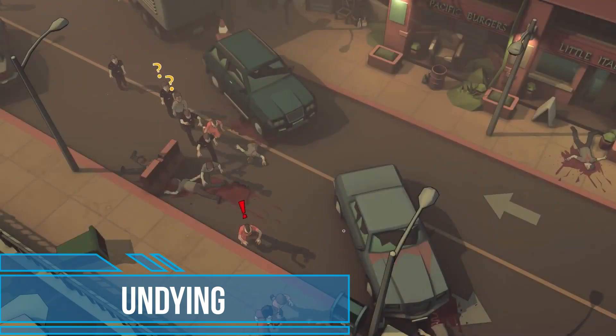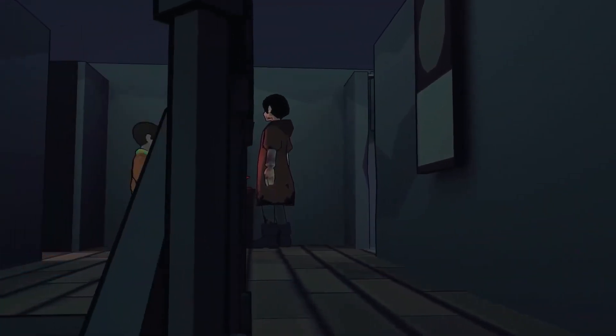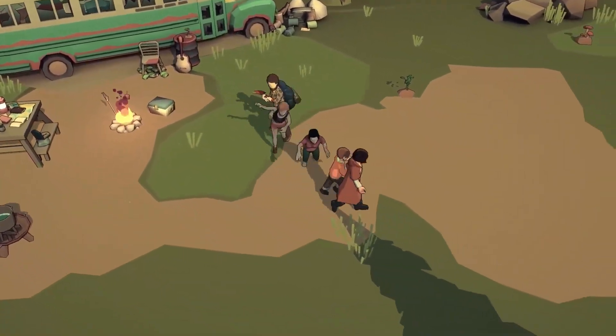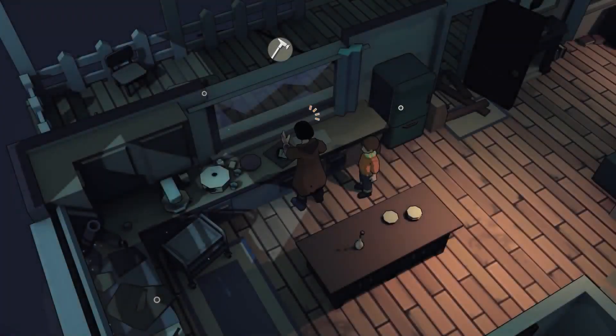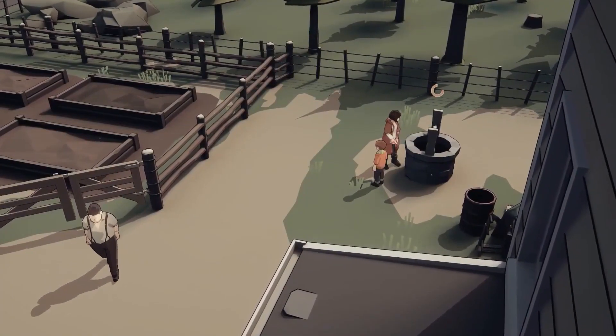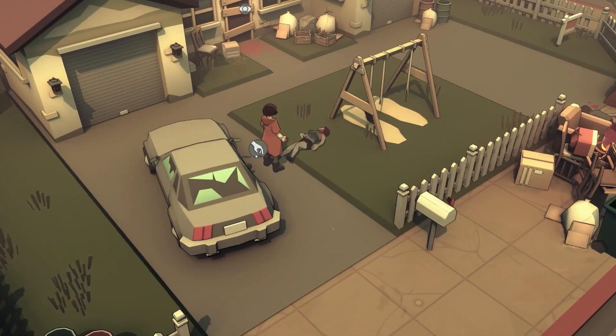Undying tells the story of Anling, a woman who has to face a zombie-controlled world. Unfortunately, she has been bitten by one of the undead. Despite this, the heroine is doing everything she can to survive, not for herself but for her son Cody. Anling must teach him the art of survival in this post-apocalyptic reality before the infection kills her.